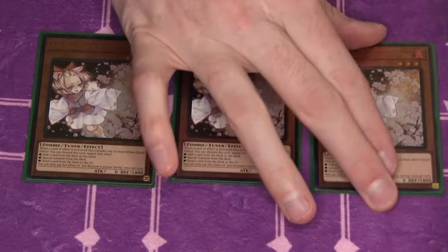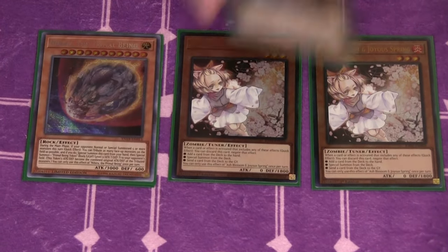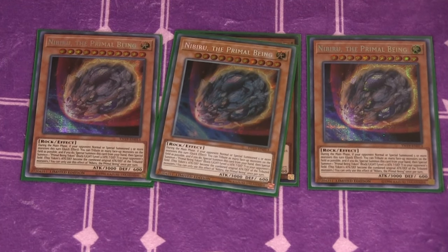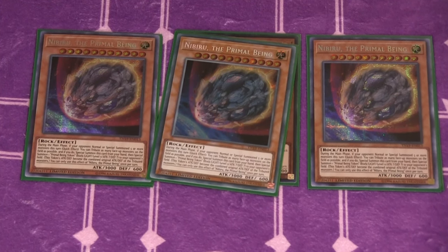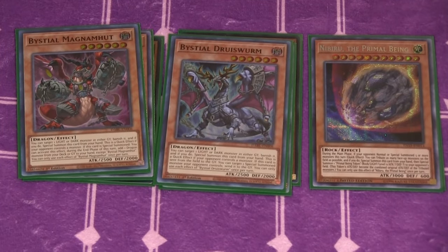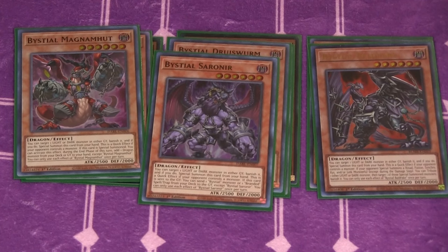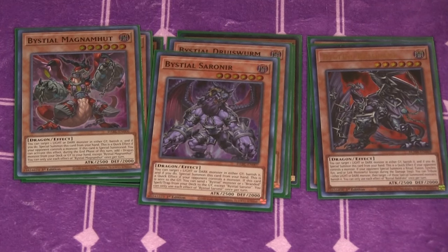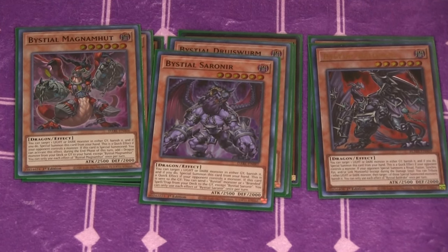Next are the hand traps and going-second cards. We have three copies of Ash Blossom and Joyous Spring — because we don't play Feet Blossom in this house — three copies of Leolidriver, and Nibiru. Nibiru is better than Droll in the current format because there are fewer ways to play around it. We're also playing the Bysteels: one Magna Hut, one Dru, one Baldrake, and one Sauron. My reason for playing these is that they're all different names, so if I open multiples, I always have a live play. Having four different names is actually super efficient.